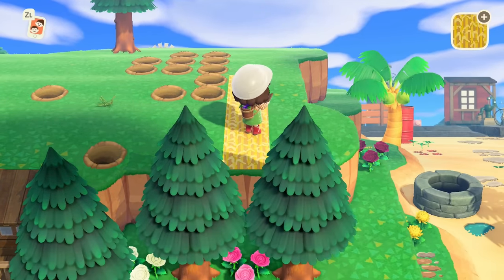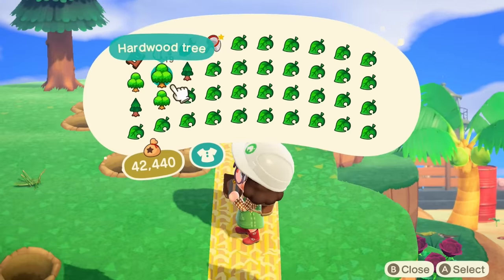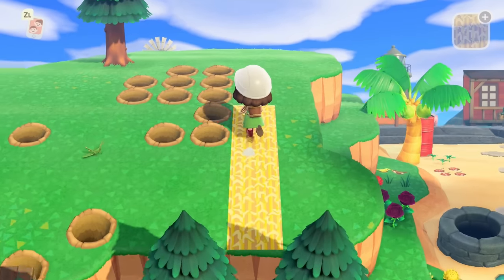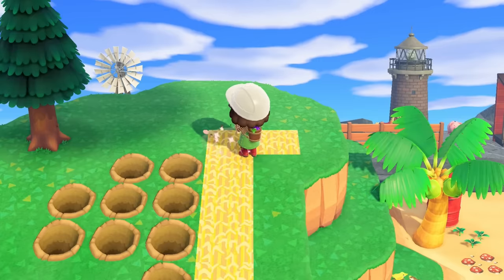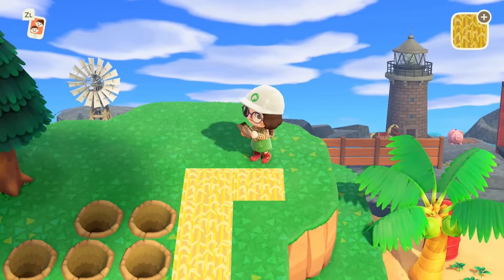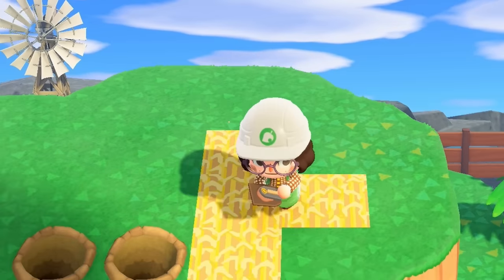After that I'll go in and put the wheat fields on the side. If I end up using the straw fencing, I'll put that on the side and do some trees here and there so it doesn't look super flat. Again, I don't know how to make a maze — how the heck do you do that?